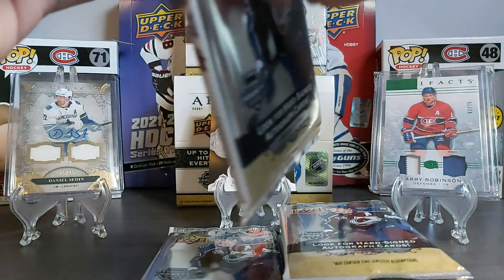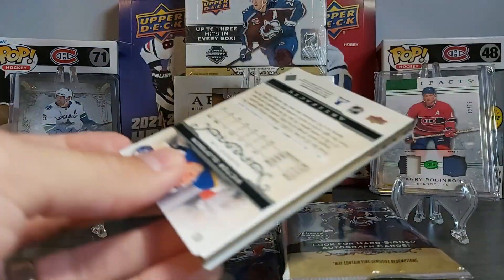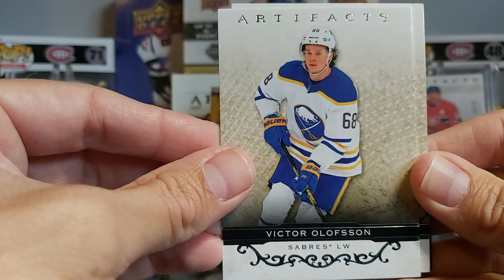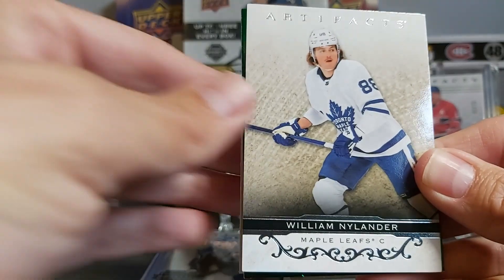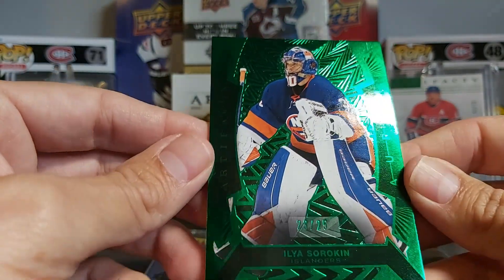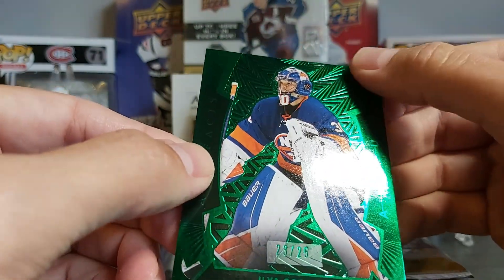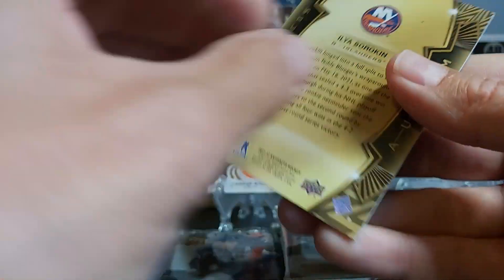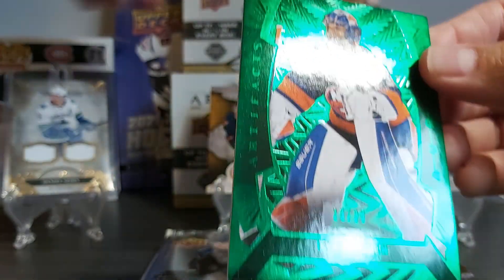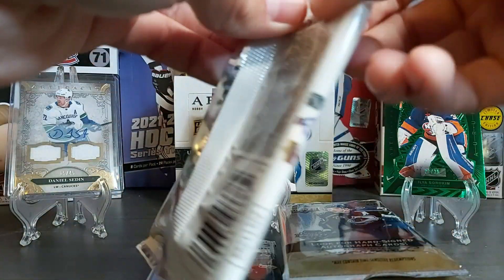Nice jersey card to start with — can't go wrong with Connor McDavid. There seems to be another thick one in the second pack. Hopefully not all the big inserts will be in the first two packs. William Nylander, let's go. From the back: Victor Olofsson — a bit of rounded corners on this — and there's a decoy. Our insert is an Aurum — a green Aurum of Ilya Sorokin out of 25. Nice looking Aurum, though I notice a scratch. Two nice inserts out of the first two packs.